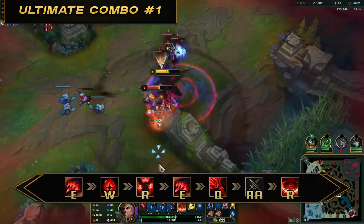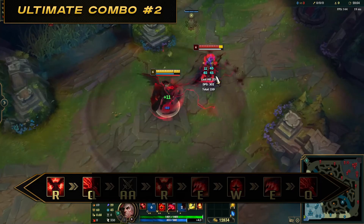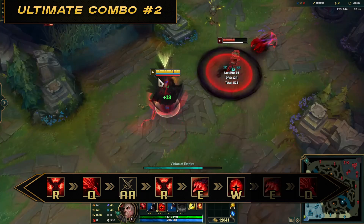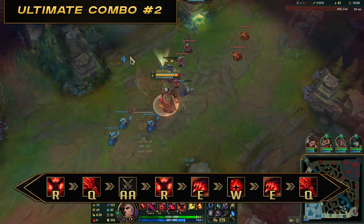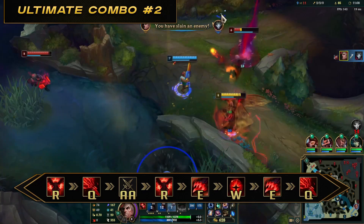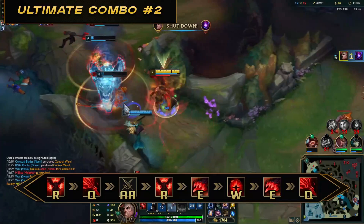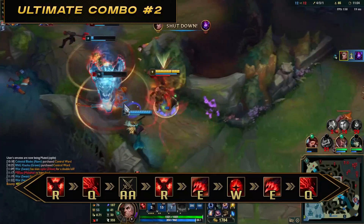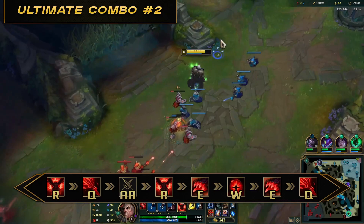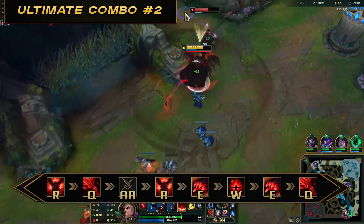After Demon Flare, keep spamming Q and following the enemy for as long as you can, making sure they are taking damage over time. Full ultimate combo number 2: R1, Q, auto attack, R2, E1, W, E2, Q, auto attack. Against immobile champs you can initiate with ultimate so you have Demon Flare ready quicker. Once they are slowed from Demon Flare, it will be much easier to land an E. You're also taking advantage of the 20% cooldown reduction on E while Demonic Ascension is active. Keep following the enemy so they are in your Demonic Ascension the entire time, spamming abilities as they come up. Your goal is to keep enemies as close to you as possible so they take as much damage from Demonic Ascension as possible, all while spamming your other abilities.